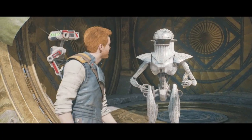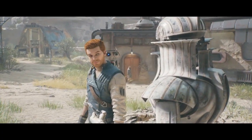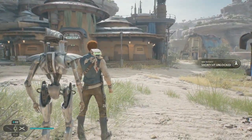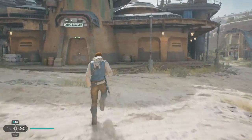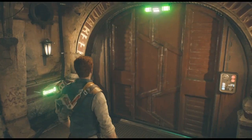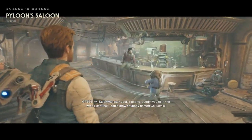Such strange buildings! I'm not a Bedlam Raider spy — I'm a friend of Cal Kestis. I told you, buddy, you're in the wrong cantina. I don't know anybody named Cal Kestis. Hey, Greeze! Oh — that Cal Kestis. Found the gyro. You made it. Good to see you, Cal. Greeze, this is Bodo Kuna — he was on Coruscant. I wouldn't have made it out alive without his help.